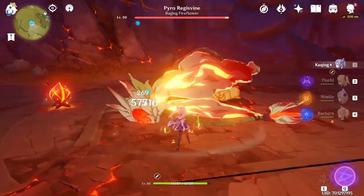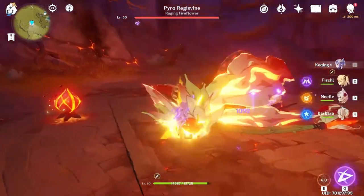Once you actually destroy that first core, you can literally get your best DPS hero on your team and go to town. Destroy him.